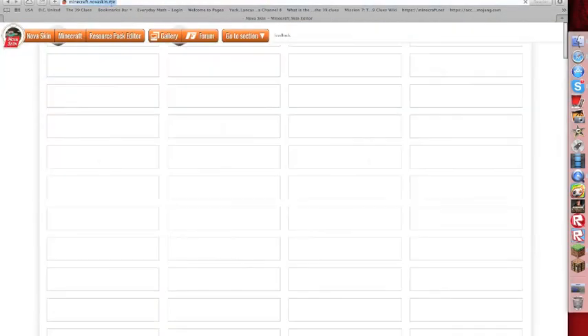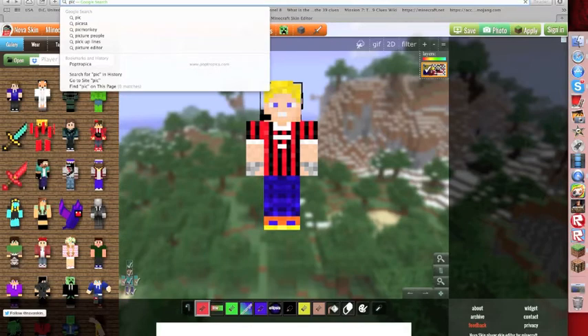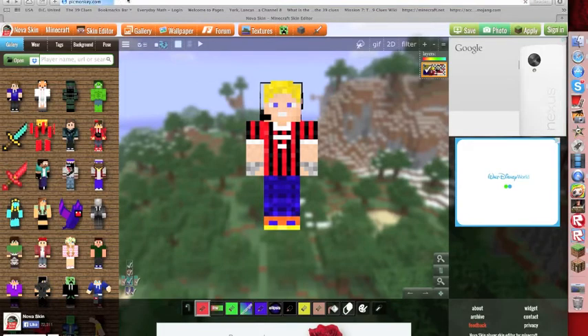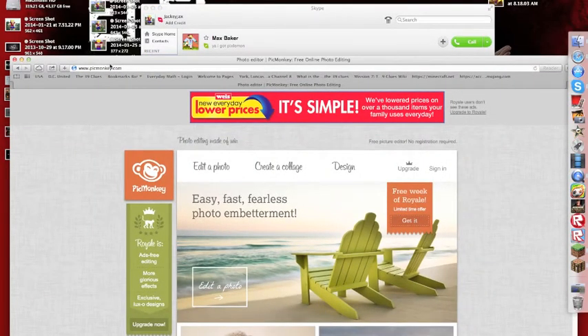After you get it, you're going to go to another website called PicMonkey, which will also be in the description. By the way, if you have a Mac and you take a screenshot, it's Command, Shift, and Four, and then you drag wherever you want.